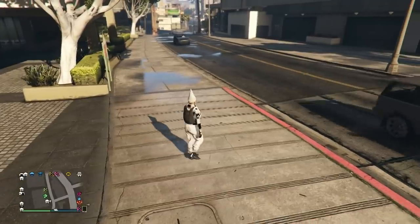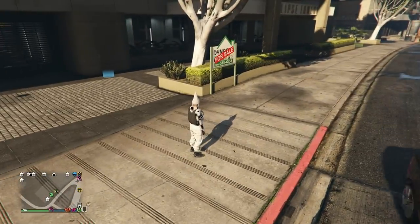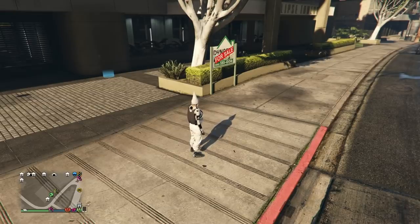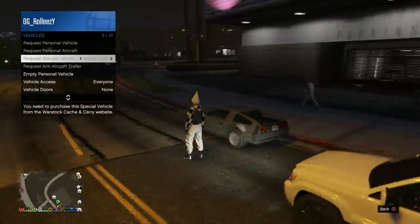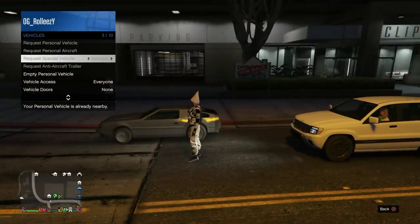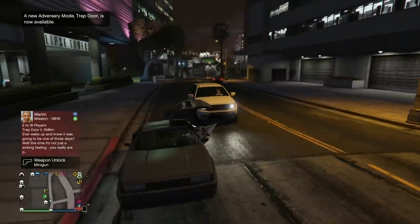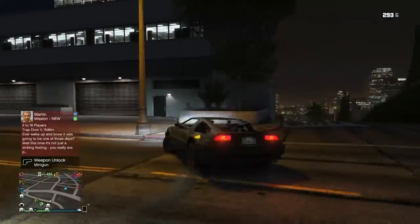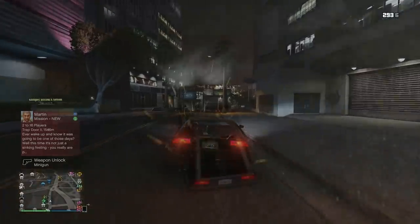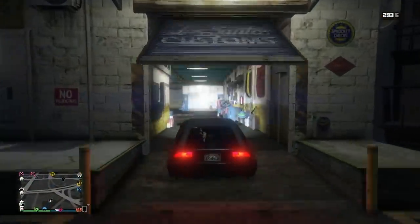You can do one of two things: quit the game and reset — when you come back it works perfectly fine. Something else you can do is go into your CEO garage while you're glitched out, get your retro and modify it a little bit — just change something on it. Then exit back to the office garage, go outside on foot, and your vehicle shouldn't be grayed out anymore and you should be able to call out a special vehicle. Those are the two fixes if that happens.